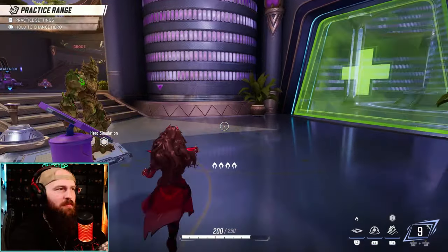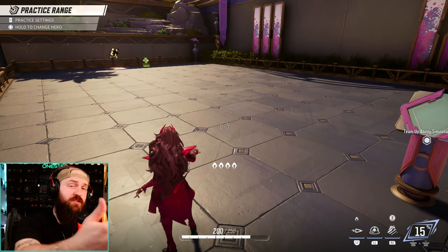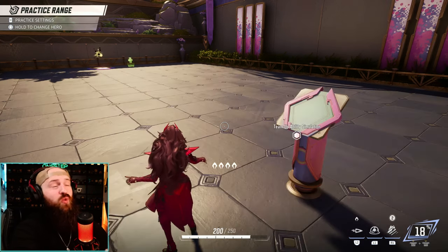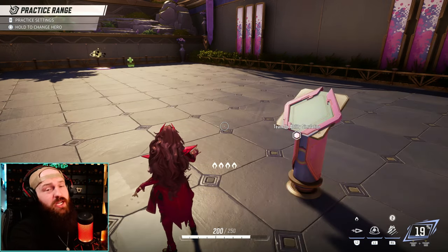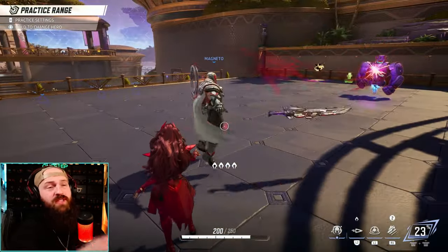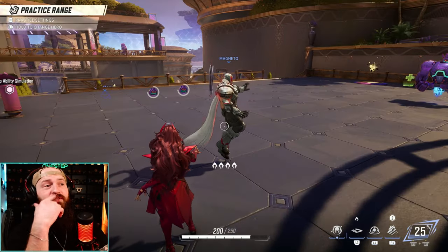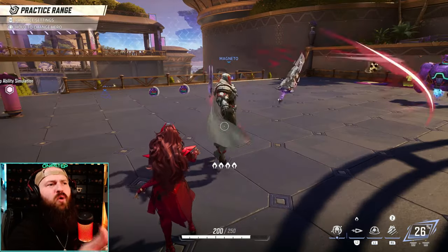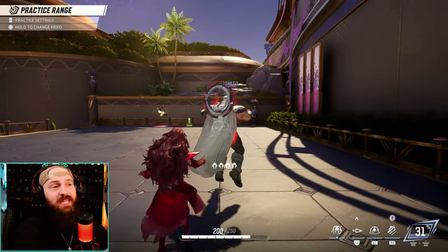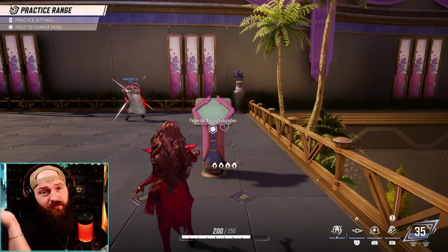What about team comps and team-up abilities? What does Scarlet Witch offer? She alone doesn't gain any benefit from other characters herself, but she can give another character a benefit — and that character is Magneto. So right off the bat, he's my first choice. When we're Scarlet Witch and we have a Magneto on our team, he gains an extra move: an energy sword and a really good projectile with great damage. As a vanguard and tank, he needs more help, and this move is excellent. You can also stay behind his projectile shield. Magneto with Scarlet Witch — honestly a given.